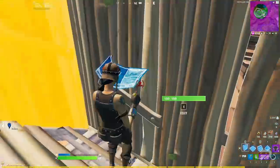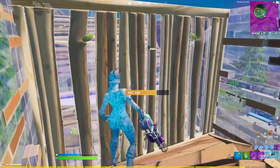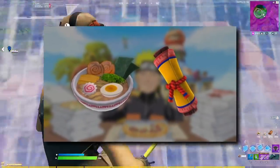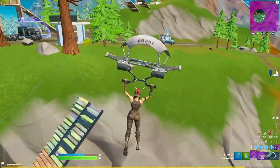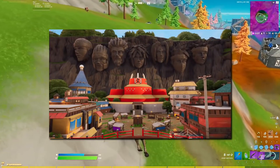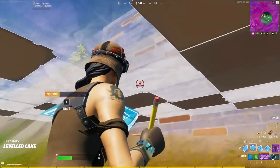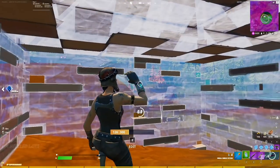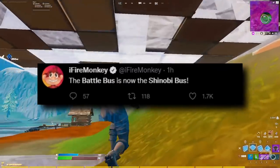Just like when Fortnite crossed over with Balenciaga, there are tokens you can now collect in Creative that come in the form of Ramen Balls and Ninja Scrolls. Collecting these will net you free rewards. There's also a Hidden Leaf Village Creative Hub that players can now experience. Back in the main Battle Royale mode, you'll be able to pick up the new explosive kunai weapon, as well as a Naruto-themed Shinobi Battle Bus.